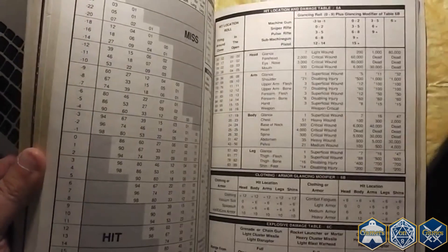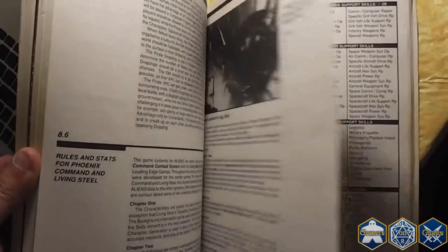The problems mainly stemmed from a very heavy combat system that took forever to resolve even the slightest of combats. It was not uncommon for one bullet to have to be tracked through five different charts to find out whether it hit, did damage, and how severely it did that damage. What made these five charts necessary? A hit-pointless system.